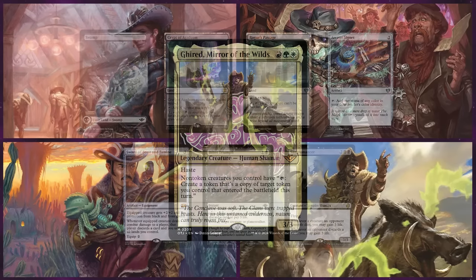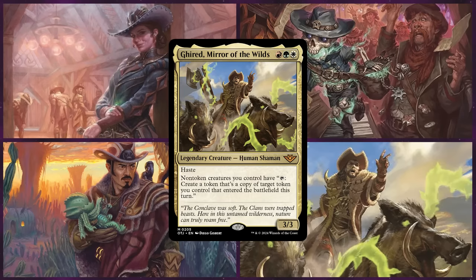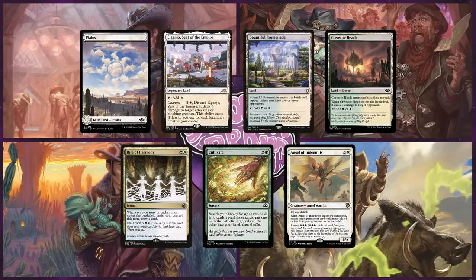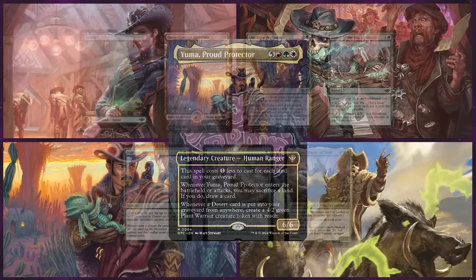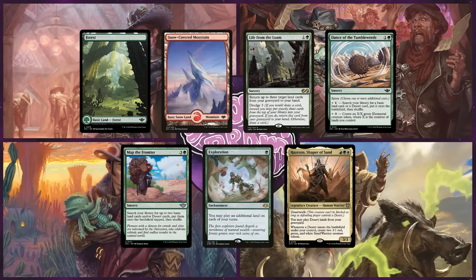This mono-black deck is focused on forced discard, then casting opponents' non-land permanents from their graveyards with Tiny Bones. Our third player today is Sam on Ghirid, Mirror of the Wilds — a Naya deck all about tokens, creating a massive army to beat down his opponents. Last is Caden on Yuma, Proud Protector, also a Naya deck built around lands with a desert sub-theme, using Yuma for card draw and creature token generation.